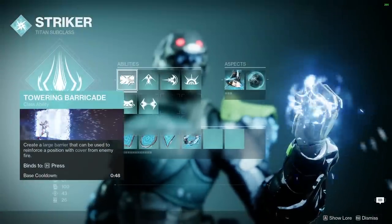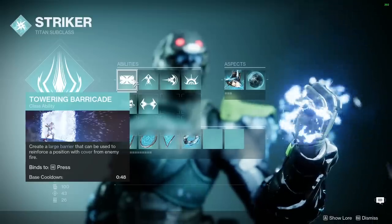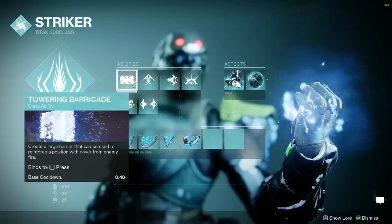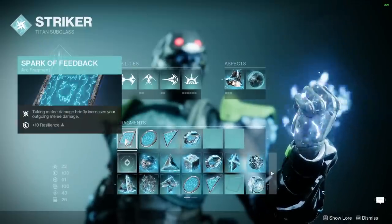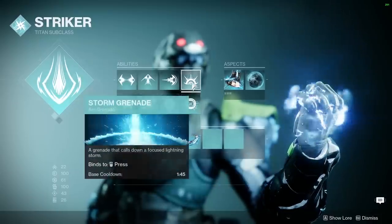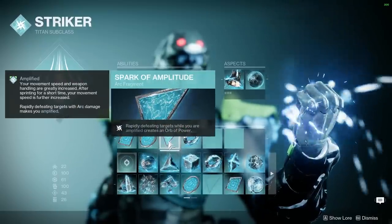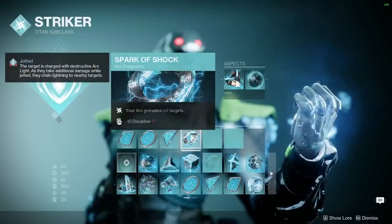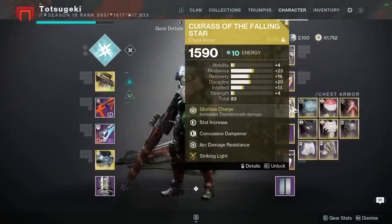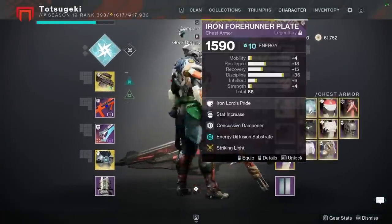Sometimes if it's a very specific team — like I know the enemy team is a Gambit regular — I will switch to Barricade because they're just so good at invading that if I don't have a Barricade, I lose. These are the fragments: Feedback, since you get meleeed a lot in PvE — free resilience. Longer storm grenade. Orbs of power for being Amplified, which you're always going to have in Gambit. You're going to have Speed Booster too. And then Jolt.